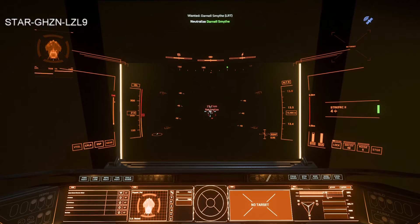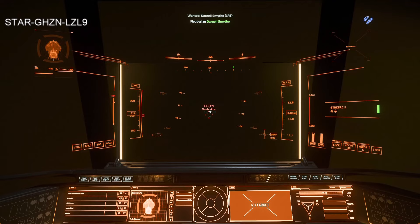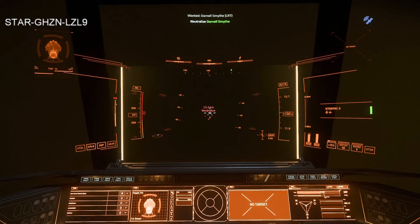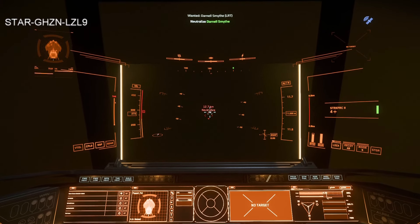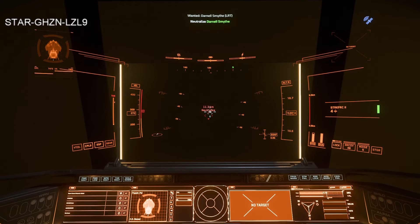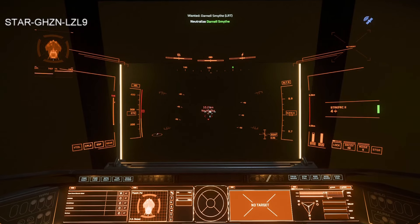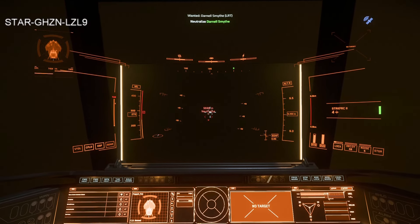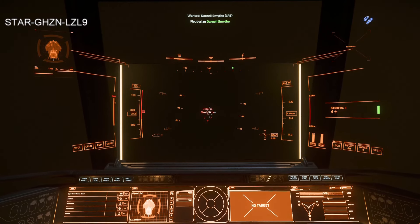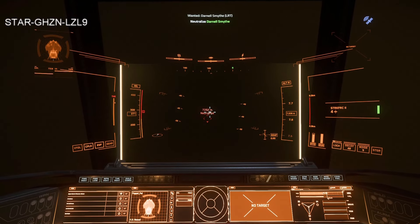Once the ship is in my targeting — right now it's just giving me a waypoint 14 kilometers out — I'll point at my target and tap T; that's the easiest way to target. Alt-T will remove the target, so if you target the wrong ship you can clear it. If you're trying to identify a ship in the distance you can target it, look up on the MFD to see the ship type, then Alt-T to get rid of it.